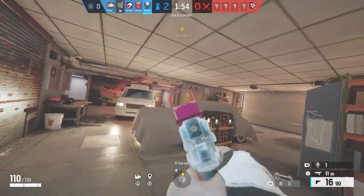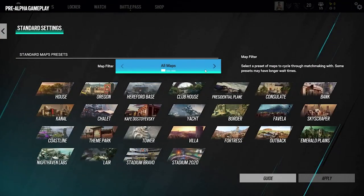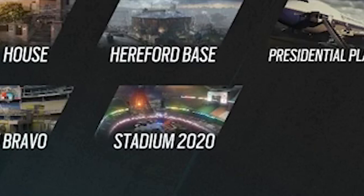Staying with modes, there will be a map filtering tool in the standard playlist. Basically, you can use it to select if you want all maps in Siege, or ranked maps, or non-ranked maps in your rotation when searching for a standard game. And yes, that is Stadium 2020 you're seeing right there.